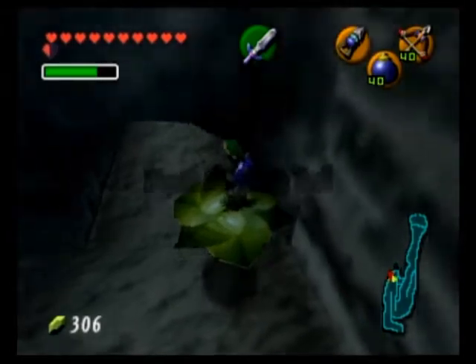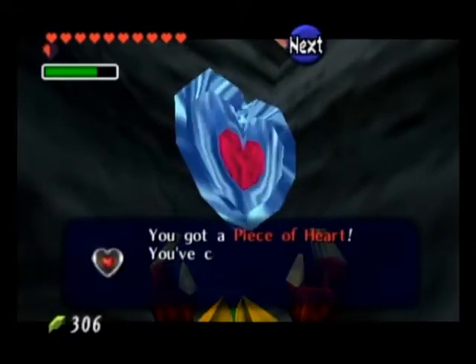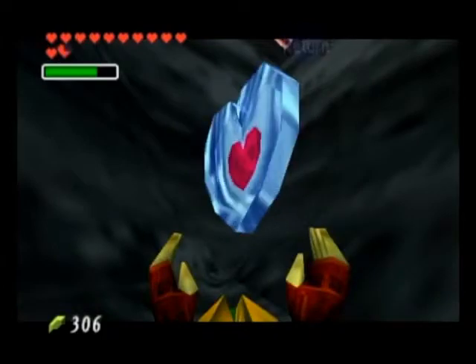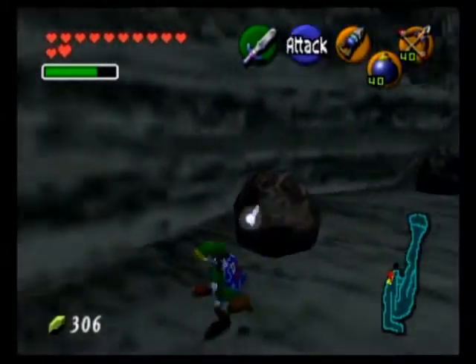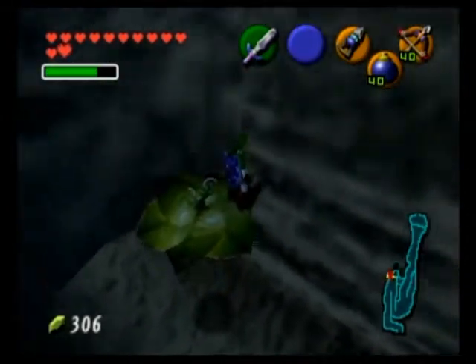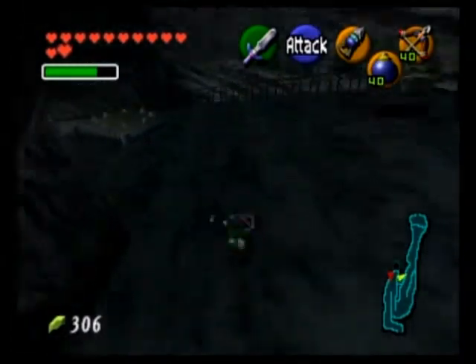If we take this magic bean platform right here and jump off, we will get a heart piece. And with that, we've completed another heart container, which means we will now have 12 full hearts. I'm going to wait until the magic bean returns because we can use it to actually reach the Goron Village entrance in a quick manner.